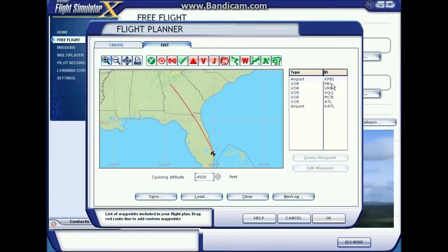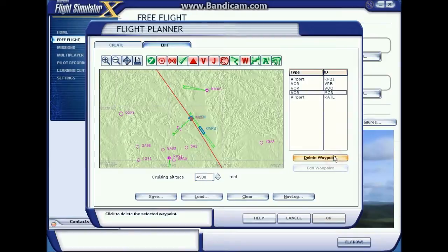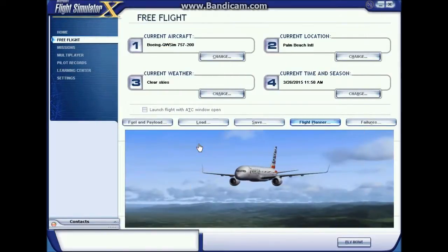If you look over here, you'll see it has the PBI and the ATL VORs, neither of which you need, so we delete them. Notice the altitude is way too low, so because of the route of flight we'll be going to 32,000 feet. Then we click OK and save it. We already have this route numerous times, so this is going to be a new flight plan for this video — we'll throw a two on there. We want to move our aircraft to the departure airport and click Fly Now.